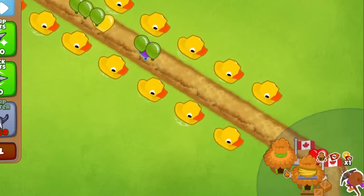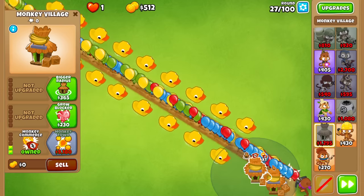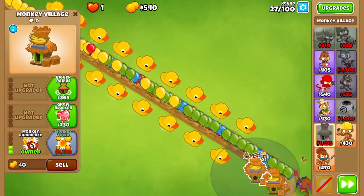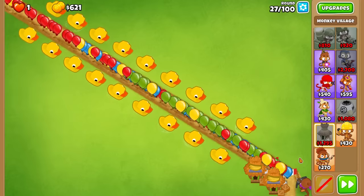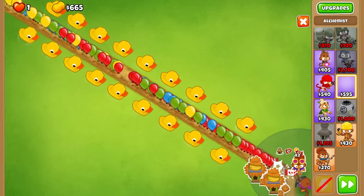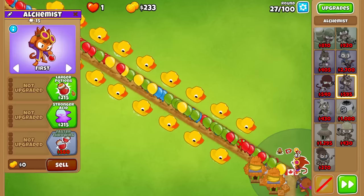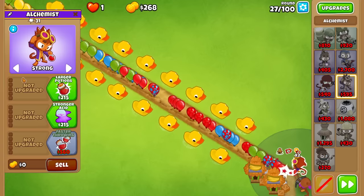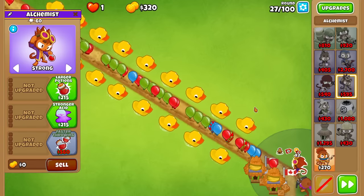But if you're wondering why Crossbow Master exactly and not any other tower, this is a tower that I haven't max buffed in any capacity before. Because usually I only test those with towers that I think are good enough to get an insanely high round. Crossbow Master being a cheap tier 5 and, in my opinion, not being a very strong tier 5 is one of the reasons why.